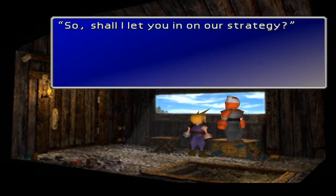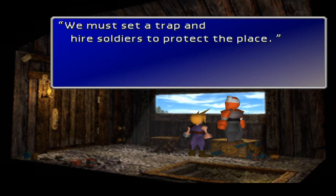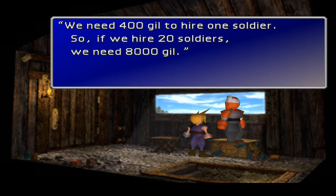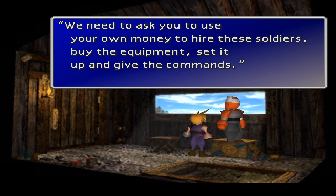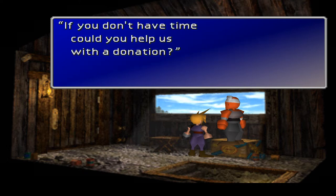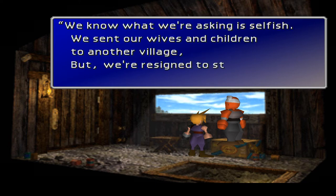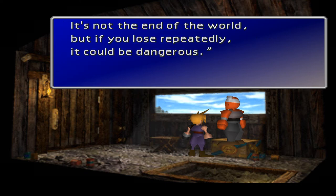Thanks for accepting - no worries. Shall I let you in on our strategy? The enemy has targeted our mountain reactor and will be climbing to reach it. We must set a trap and hire soldiers to protect the place. This village doesn't have any money - we need 400 gil to hire one soldier, so if we hire 20 soldiers we need eight grand. We need you to use your own money to hire soldiers, buy equipment, set it up and give commands. If your enemy reaches the shed, you'll have to fight them off immediately.